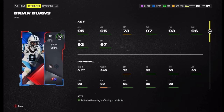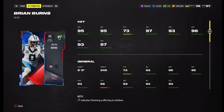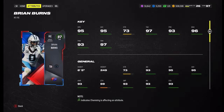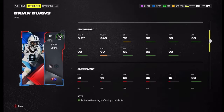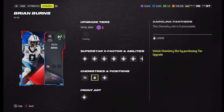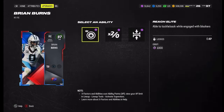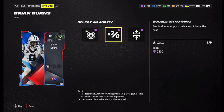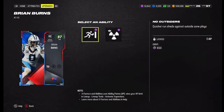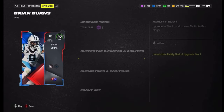Then Brian Burns — he's got 95 speed, 95 acceleration, 73 strength, 97 tackling, 93 pursuit, 96 block shed, 93 power moves, 97 finesse moves, six-five 249 pounds. He's on the Giants. He gets all-team chem as well. His abilities include one for double team, nothing under pressure, and his signature abilities at the appropriate AP costs.